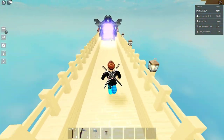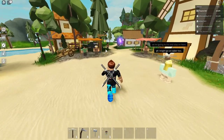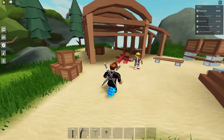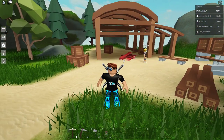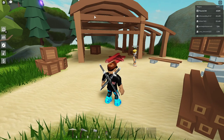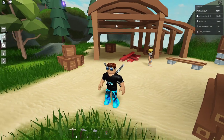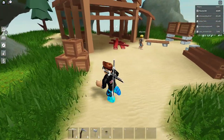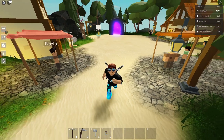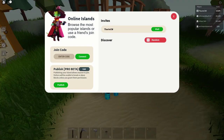I'm wondering if they've done more to that building under construction on the main island. Yeah — they've actually done a bit more: the roof is on now and more logs have been removed to represent active construction. Hopefully it's a new shop — maybe a gold totem or new ore totem we can buy for our island.